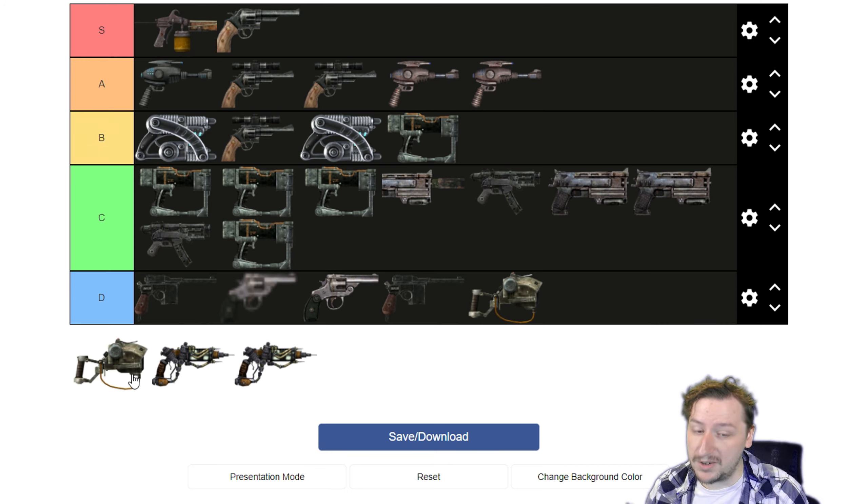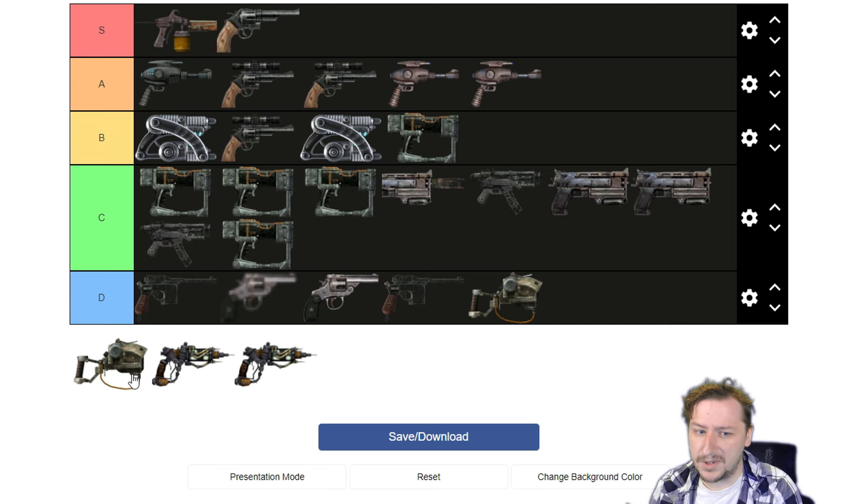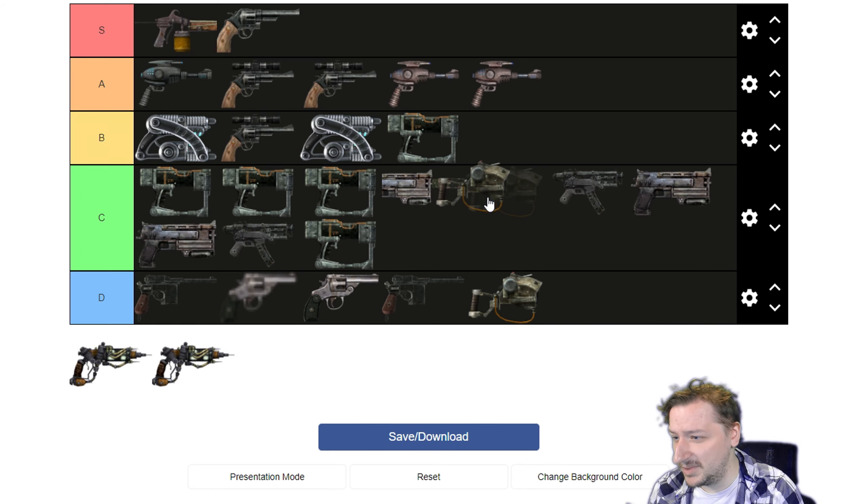The unique version of the Mesmetron is the Microwave Gun, which you can find in Point Lookout towards the end of the main quest — just sitting on a bench. This does really high damage per shot, shoots very slowly, but hits very hard with crits and has a two times crit chance, which is kind of nice. Overall I never really use this thing and it feels more like a meme, so I'd probably put it into C tier. Not bad, but not great.